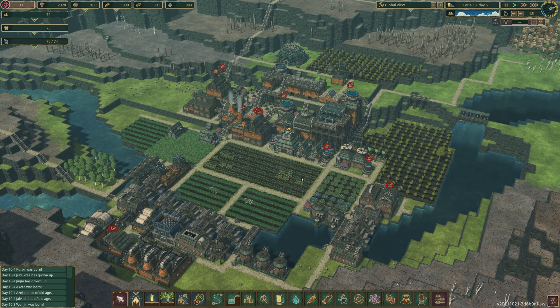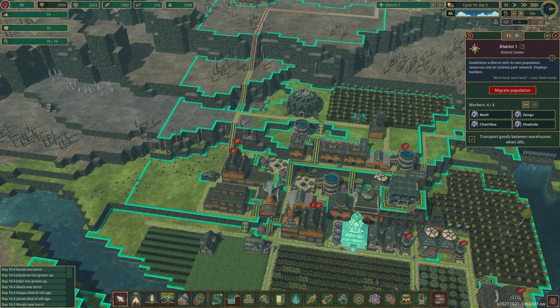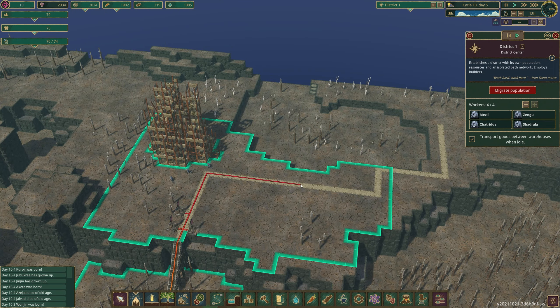Eventually your initial settlement will get large enough that you start contemplating expanding outwards and you begin to reach the limits of your initial district, as well as potentially needing to get resources that are out of range of your current district. Thus you need to build another district. If you click on the district center you can see that the end of the red line is as far as beavers can go. If you connect anything beyond this line it will not be considered connected to the district and beavers will not man it as a job.